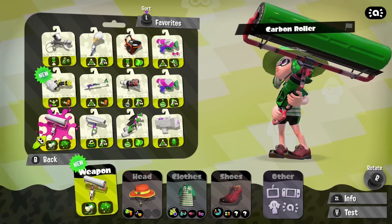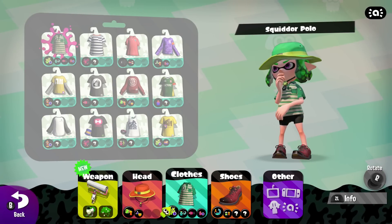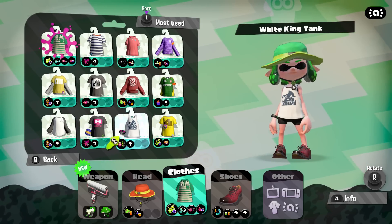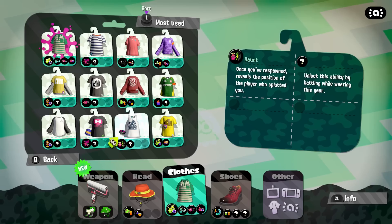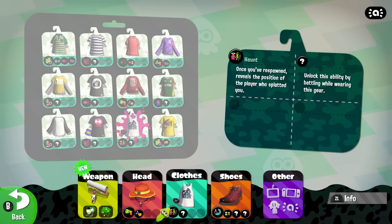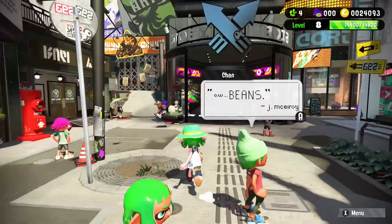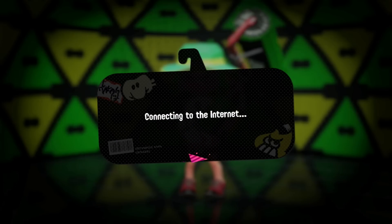I'm going to stick with this gear for now — I'll keep this special up here. For clothes — the hat's good. Let's see about clothes: I don't really do quick jump. What's this — haunt? Alright, that seems pretty cool. Once you respawn it reveals the position of the player that splatted you. Let's go with this gear. We're going to do some more single player at the end of this. Salmon run is not active right now, so that's a real shame.